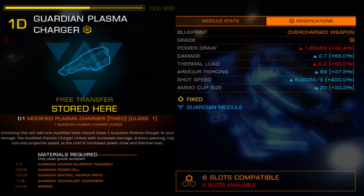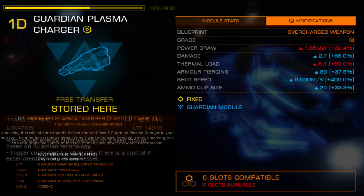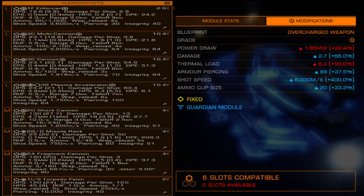Guardian Plasma Charger. This weapon received a lot of love from Salvation, taking it from the least practical Guardian-based weapon and bringing it up to at least the level of the shard cannon. Depending on your playstyle, you may actually enjoy this weapon a lot more than the shards. The most significant change is the shot speed, which has been scaled to frankly ludicrous levels. For perspective, here is a chart I made in Coriolis, ordered by weapon shot speed.